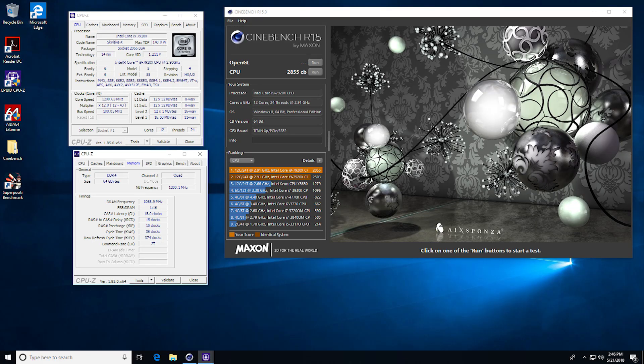Moving on from specs, let's talk about synthetic benchmarks — starting with Cinebench. This test actually sheds a lot of light on some discrepancies I noticed in reviews from bigger YouTubers. Luckily I had about eight hours with this setup testing, so I have a lot of information on individual BIOS settings. Starting things off: Cinebench with MCE — multi-core enhancement — turned off scored only 2503.